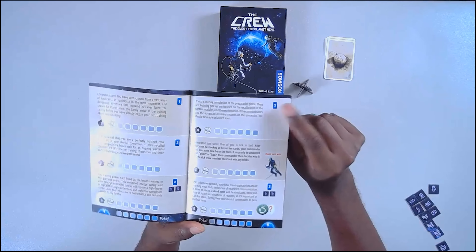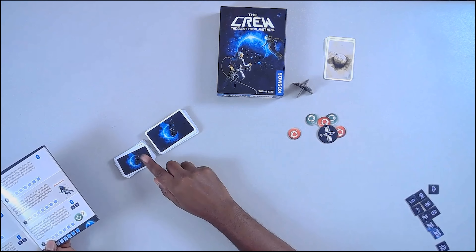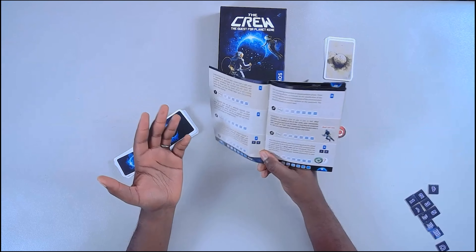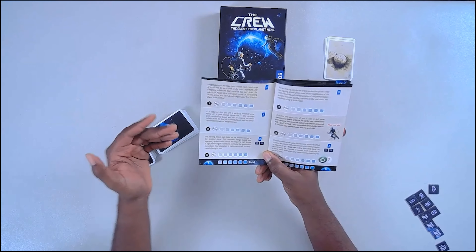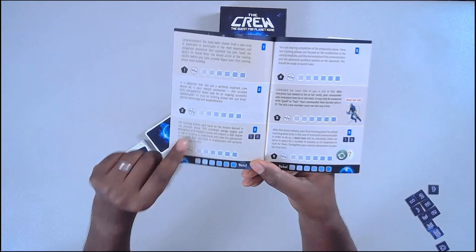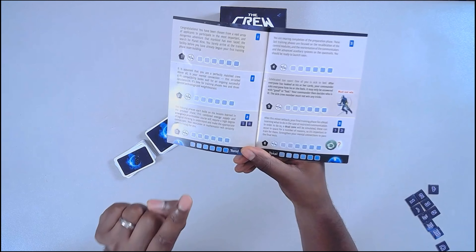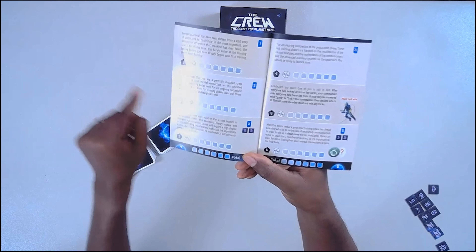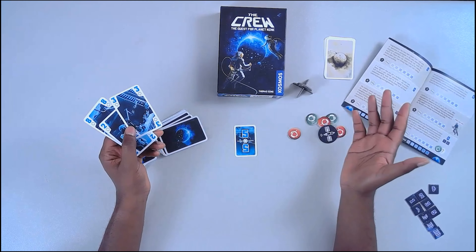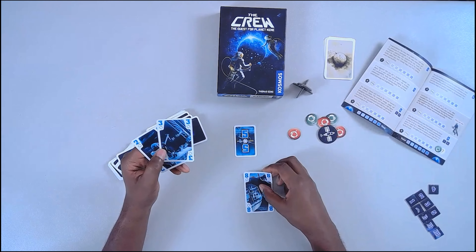Each mission gives you a set of small mission cards. It's a trick-taking game, so you're trying to win tricks for certain individuals to complete their missions. For example, in mission three you have two missions, and one has to happen before the other — one has to happen in the first trick, and the other in the second trick.